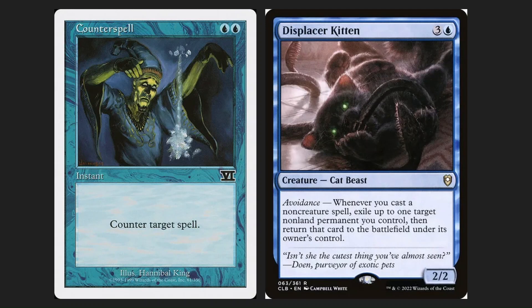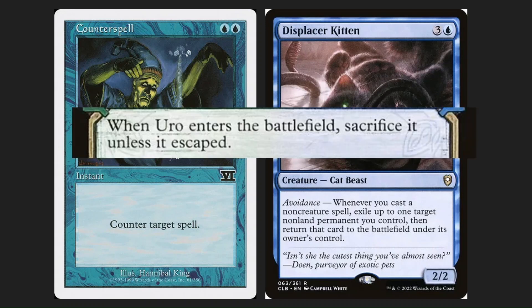Displacer Kitten works really well with our control setup. If you get Displacer Kitten down, it has a really cool interaction with Uro. When Uro ETBs, you sacrifice unless it escaped — but because that's a triggered ability, you can respond to it. So if you have Uro ETB and Displacer Kitten on the field, you can play an instant spell on the stack after you draw a card, gain three life, and play a land — which activates Displacer Kitten, bounces Uro, and you do that again. It's not an infinite combo but it's definitely strong, especially with a lot of mana.